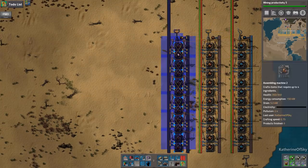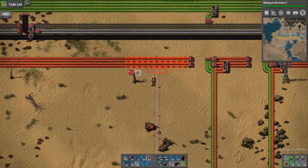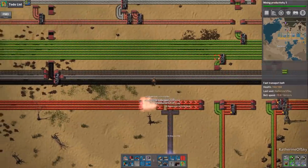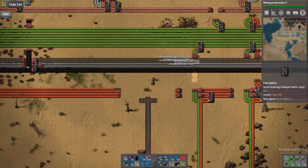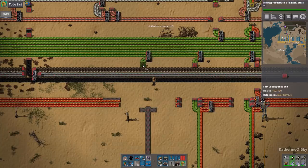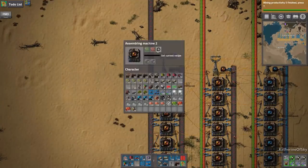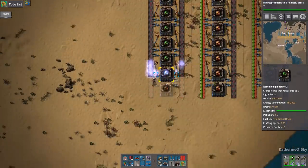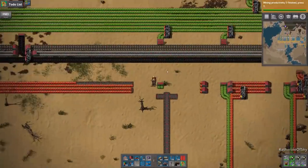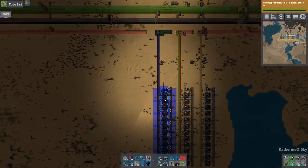One, two, three. Let's delete those things and do the same thing like we have over here. There we go. Before we start that again, we'll change the recipe so I don't have little stragglers of modules. Okay, cool. Because modules are kind of expensive to make and expensive to run as well.